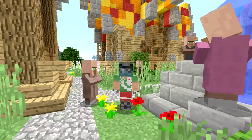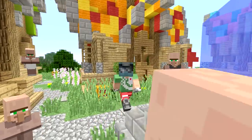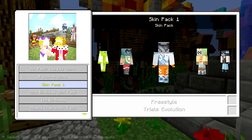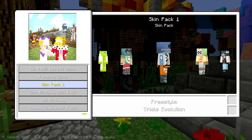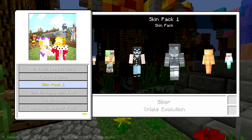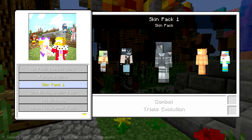Then you have the Trials Rider guy, who is Jack from Achievement Hunter. They have cool videos — but that's his skin right there. Freestyle, which is also from Trials of Evolution. You have Old School from Trials of Evolution — very cool. And then the Biker from Trials of Evolution, and Combat from Trials of Evolution.